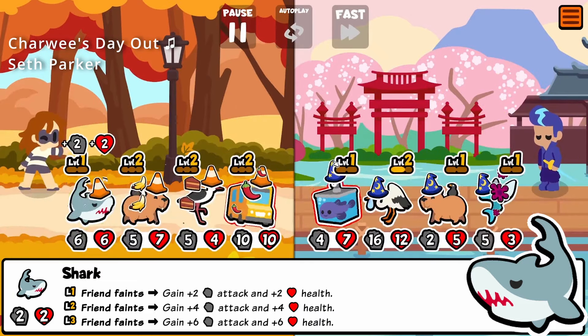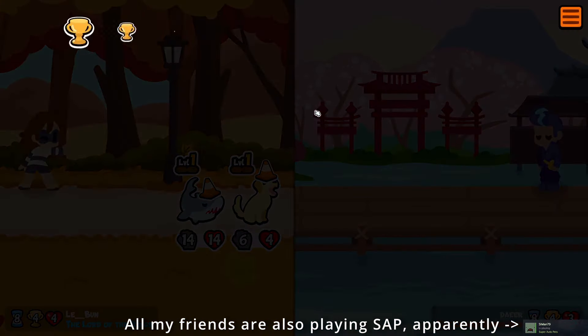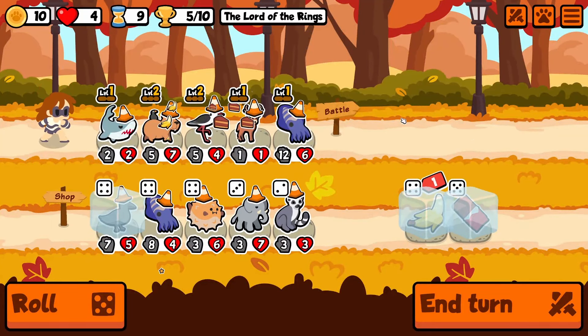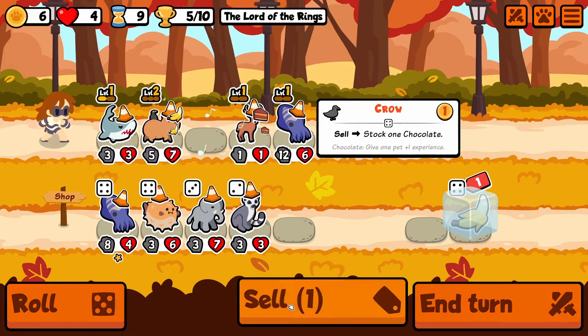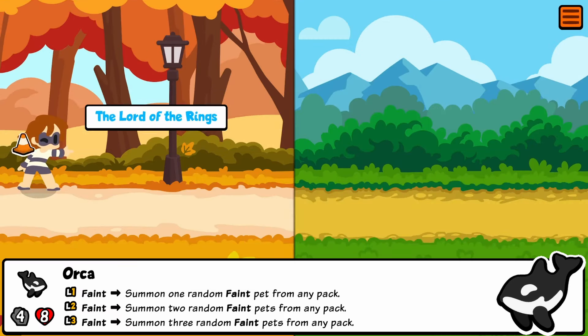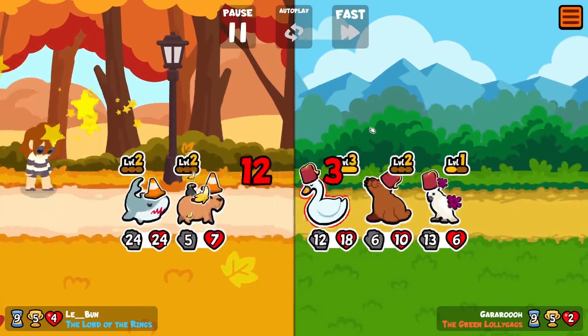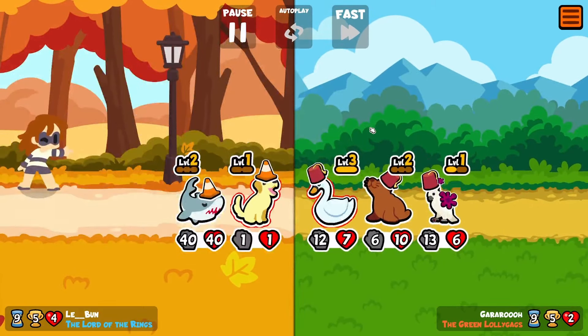Shark is a great unit — being able to have what's essentially a 10-10, even if you're not running a summon team if you put it in the back, is really nice. It's just a great unit. But it can't run things on its own, which you'll see later — I start struggling a little bit when my shark is my only real valuable unit for a while. I level it up, I get Orca. I'm super excited — Orca is just fun. I really embrace the chaos when it comes to Orca. Getting Osprey out of Orca was kind of nice.